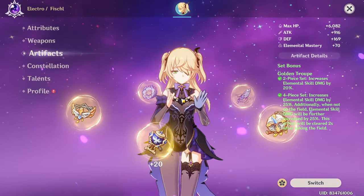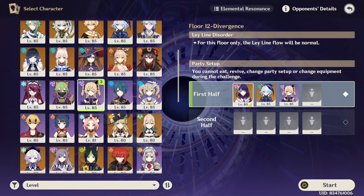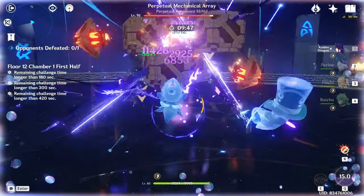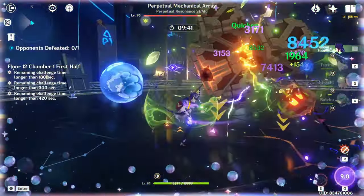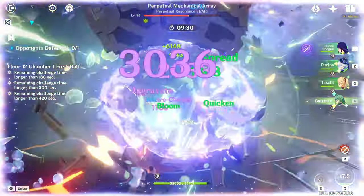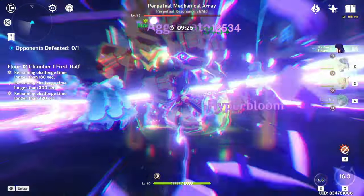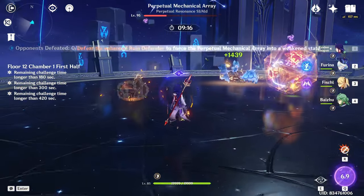I'm using four-piece Golden Troupe on Fischl. Fischl is so good with Raiden Shogun, it's just crazy — I never expected her to be this good with Raiden Shogun's burst. I'm seriously shocked. You don't do lots of 20,000s from Raiden Shogun, but you do a lot of taser damage and Fischl helps a lot. The damage is basically the same across all three of these teams.